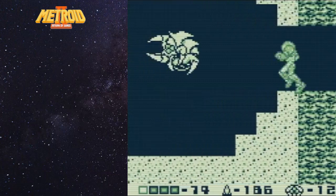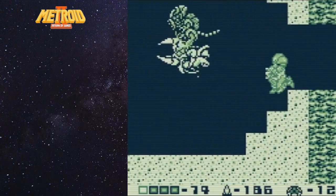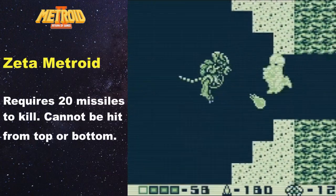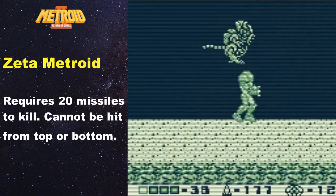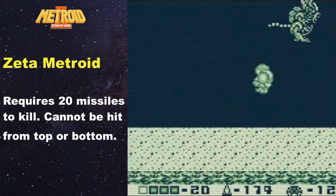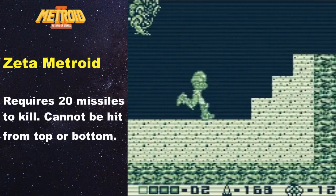You're going to want that health for this new Metroid type. It's flashing - it's going to pop out of a gamma shell and this is a Zeta Metroid. Zeta Metroids are definitely tougher, as you can see. They actually fly behind you, they're far more cunning. They cannot be shot from above or below, and as I mentioned previously they take 20 missile shots to kill. So definitely tougher.